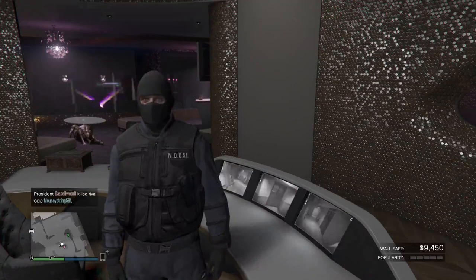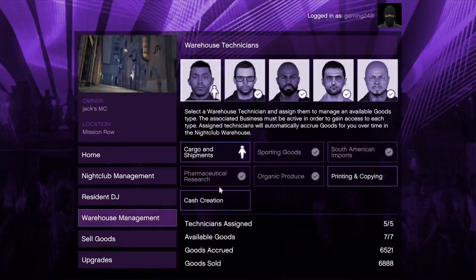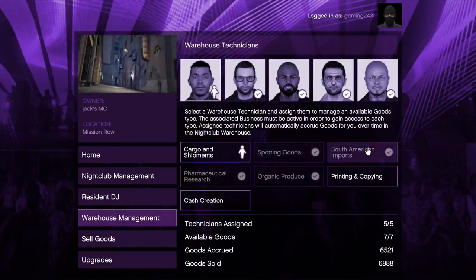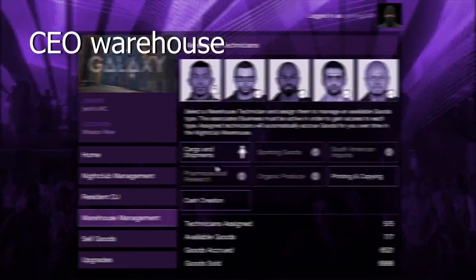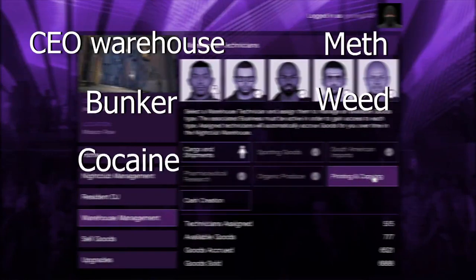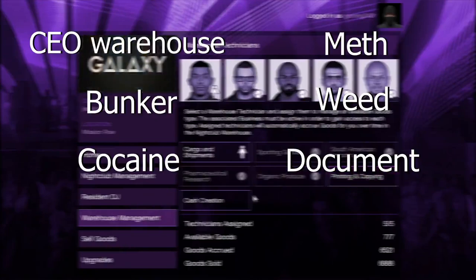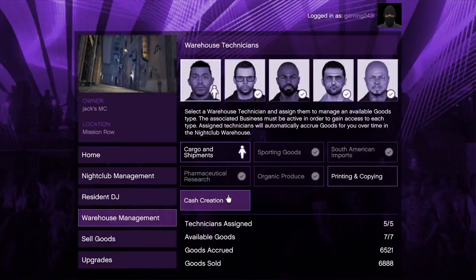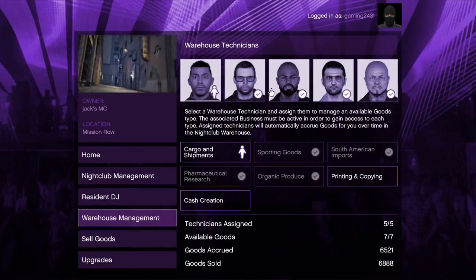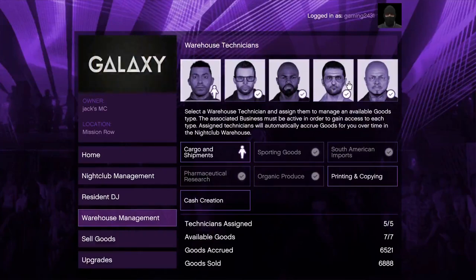The next thing everyone is interested in is the actual underground production, because this is where you are going to make the serious money from your nightclub. To get this up and running, you're going to want a CEO crate warehouse, a bunker, cocaine lockup, meth lockup, weed lockup, document forgery, and counterfeit cash. As of recording this video, all of those businesses are 30% off, so get on that quickly.